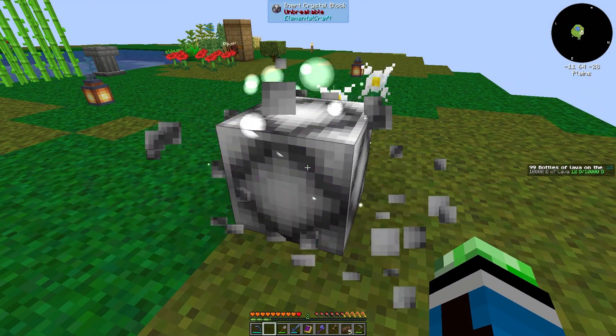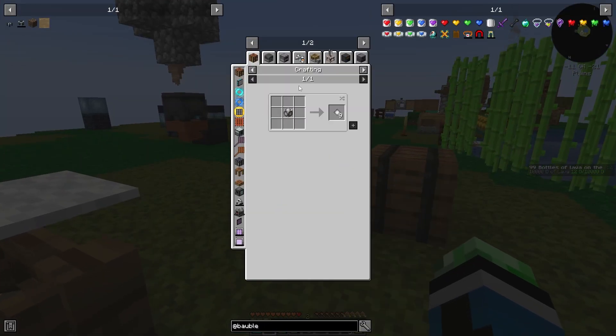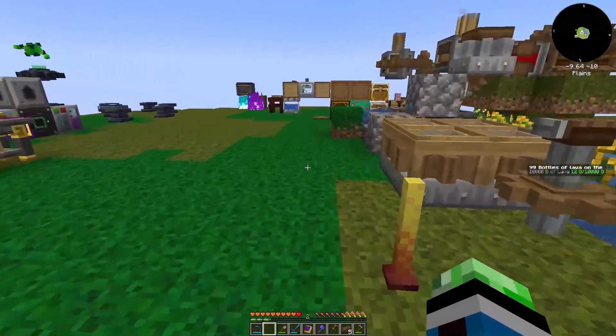Come on Source Gem — there we go. Where else can I get these? Sifting Netherrack in a Mana Steel Mesh. So I'll have to keep doing this until I get Mana Steel.